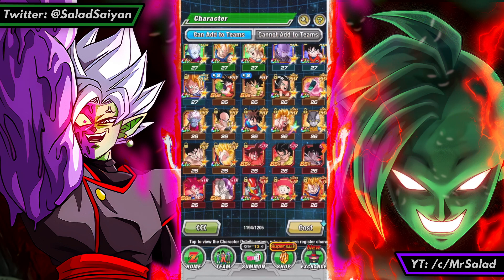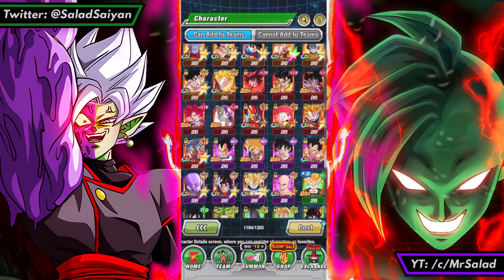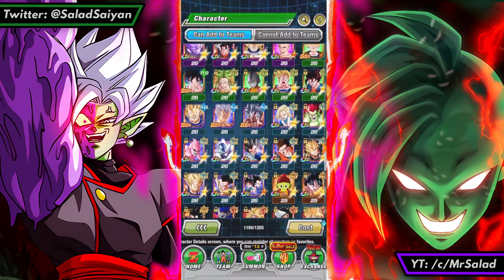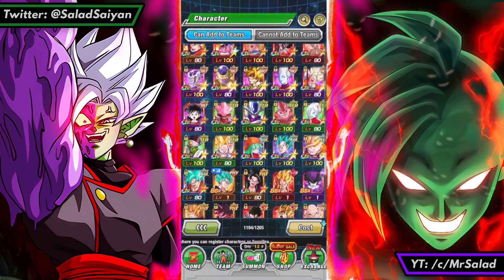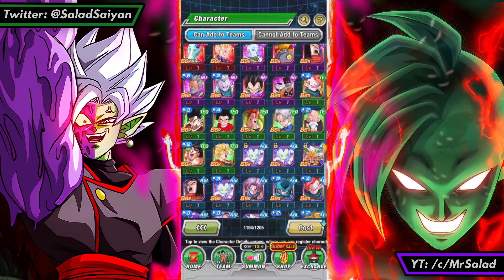We'll do this just so there's nothing forgotten, because I don't want to forget these guys. We have all these random ones — most of them are banner units, but there are a few LRs in there. There's some other ones, and then some Dokkan Fests up top. Now let's go into this part — all the LRs — you get to see all of them here.